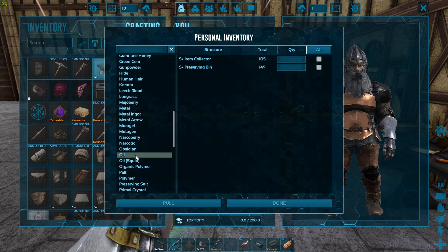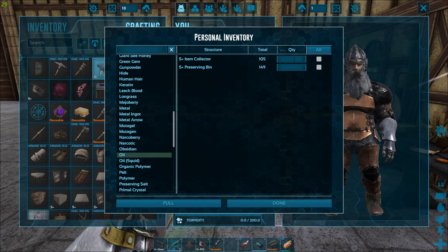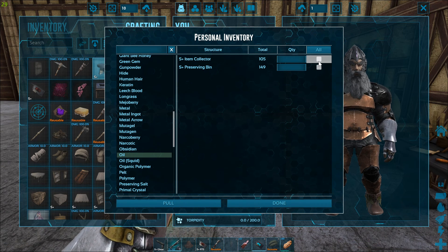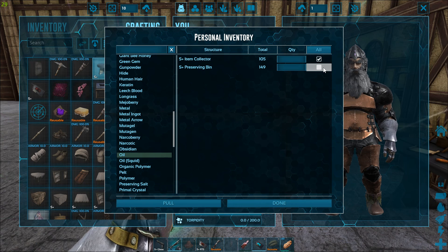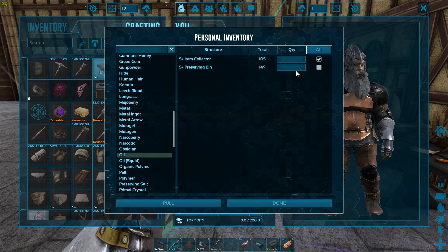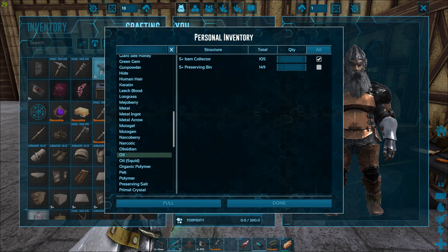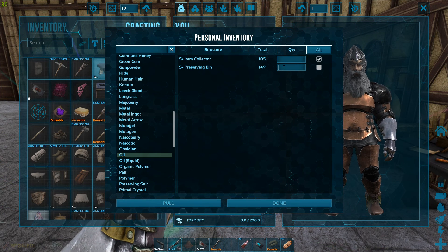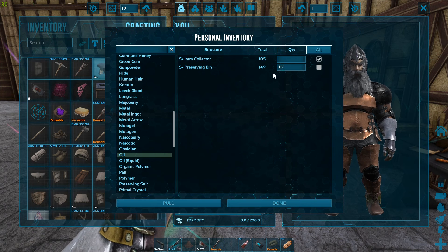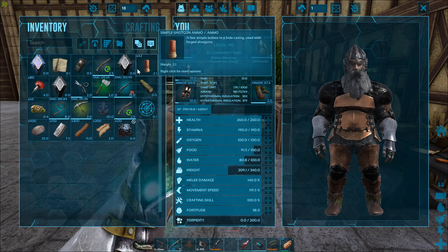Or say I want oil — my item collectors have some oil from my dung beetles. Instead of typing the exact number, I hit the checkmark to pull all. You can also pull from multiple resource bins at once. Say I need 120 oil to make something and I have 105 in the item collector and 149 in the preserving bin — I'll pull 15 from the preserving bin. I hit pull and now I have 120 oil in my inventory. Done. Easy.